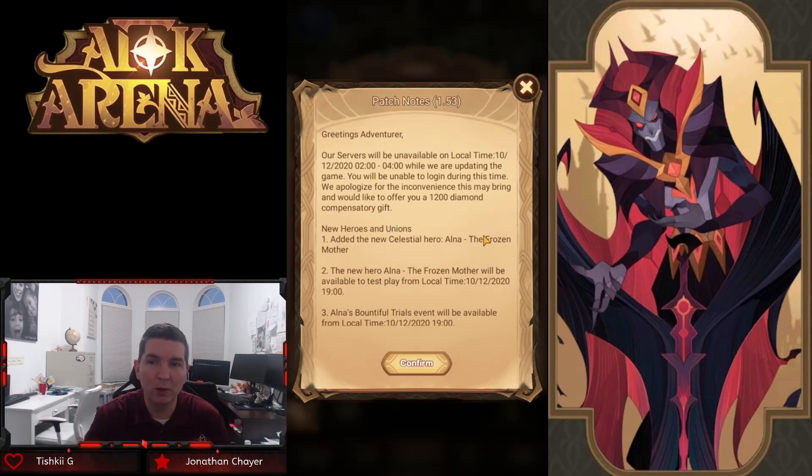Patch notes 1.53 are coming very soon, bringing the ability to buy faction gear that gets cheaper the further you progress in the campaign — absolutely amazing. The new ranger artifact is coming as well, which will be very cool to see. Hopefully it's not situational like the Tide Bear or unused like the Barricade. Let me know in the comments what you think, and as always, thank you guys for watching.